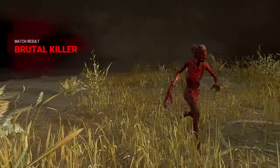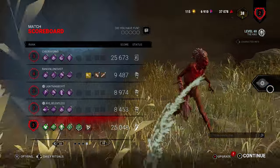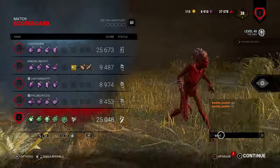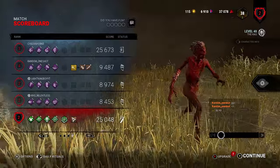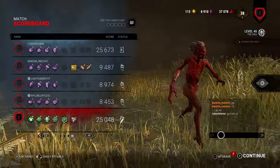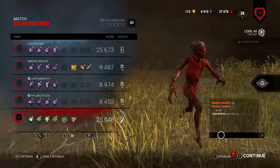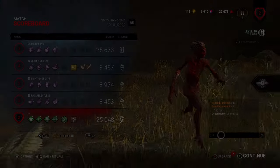He found hatch. This is the power of this build — Sloppy Butcher slows down healing, Nurse's Calling tells you exactly where survivors are when they heal, and if you hit your obsession with Dark Devotion you can sneak up on those survivors. This build synergizes really well. I hope you found this video informative — I'll see you in the next one.